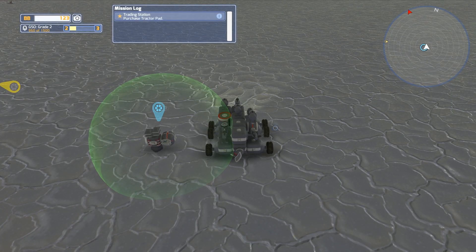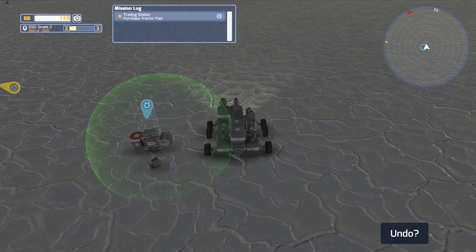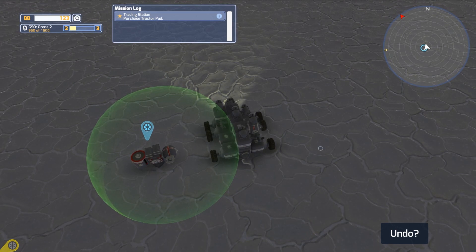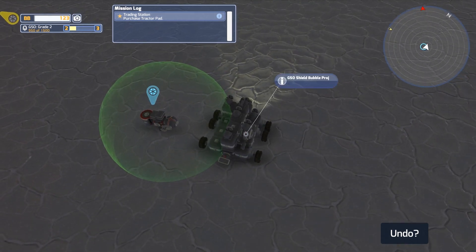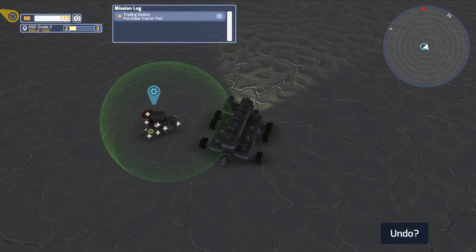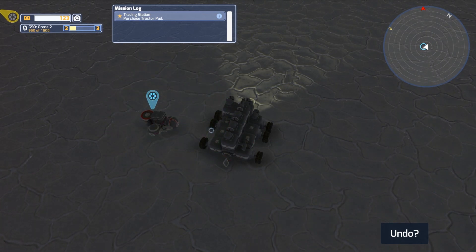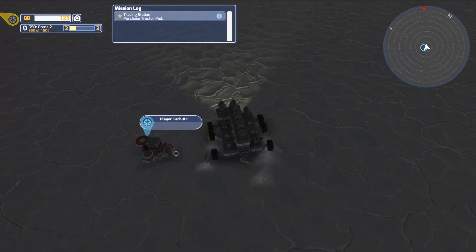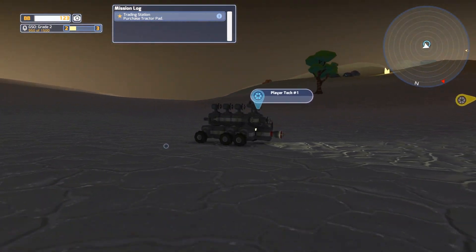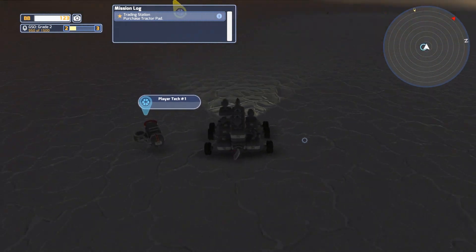Alright, man, that was quite the haul. So some of the things that we got include this battery cell, which allows us to store up energy. We got a ton of different blocks and weapons. And we also got this shield projector, which is going to be pretty useful as well. So let's pop those things onto our solar generator. Right now it's not going to work too well because it's nighttime. And I will reconfigure my tech eventually, just not at the present time.